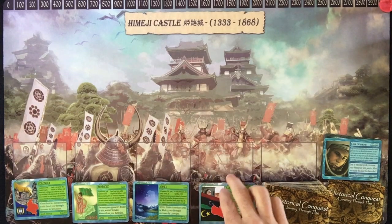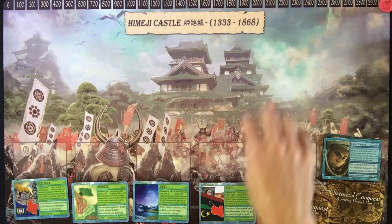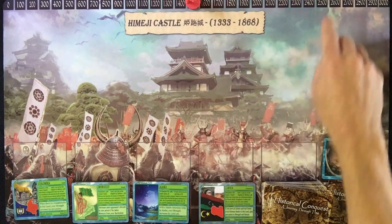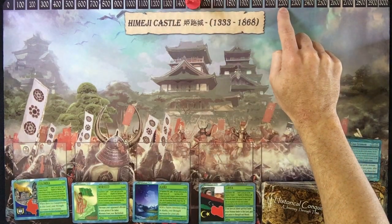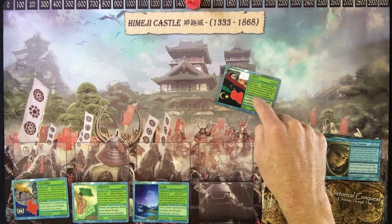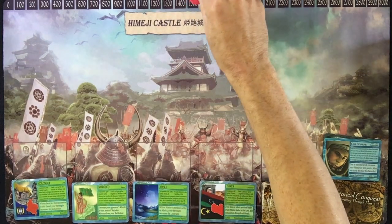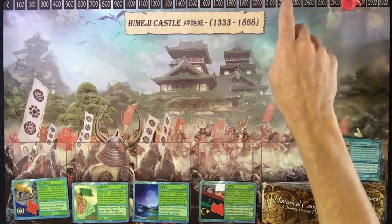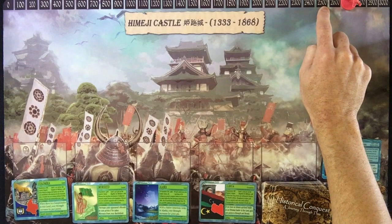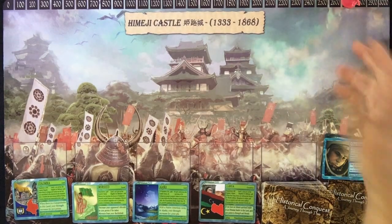Tournament rules work like this: you set a time limit — 30 or 45 minutes. At the end, say I have four lands and 1,500 morale points, and my opponent has 2,200 morale points and one land. In tournament rules, for every land you have, you get an extra 300 morale points at the end of the game. Four lands times 300 equals 1,200, bringing me to 2,700 points. My opponent had 2,200 plus 300 for one land, reaching 2,500. I get 2,700 points — 200 above him — and I win the game.